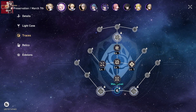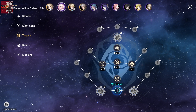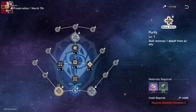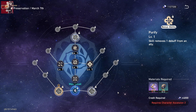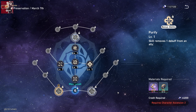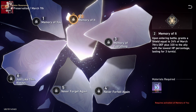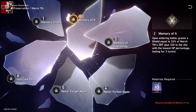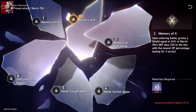You also get a free four star tank set to go along with them, which is great — again, all of this is free and handed to you. March 7th is another really good character. She is free to play and offers a shield for an ally, providing extra protection. She also has a trace bonus that gives her shield ability the power to remove a debuff, which is a very useful thing to have.